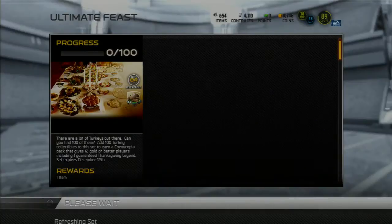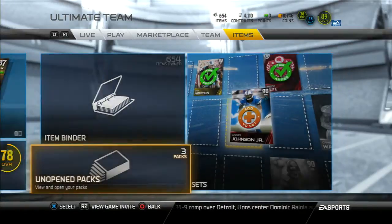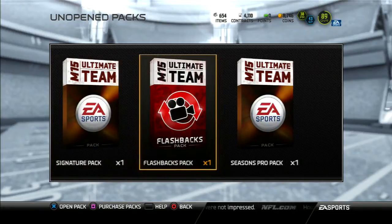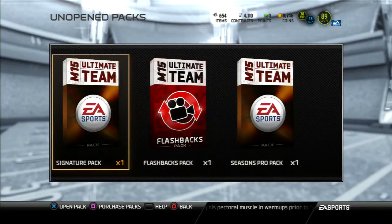All right, enough about these sets — I do have a little unique pack opening for you guys. As you see it's three packs, but they're three pretty decent packs. I've got a signature series pack, which guarantees an elite or gold signature player. I just did a flashback pack — as you saw in my last pack open — and a Madden 25 throwback, and the season's pro pack which is another guaranteed elite. So these two are guaranteed elites and the signature is a wild card.